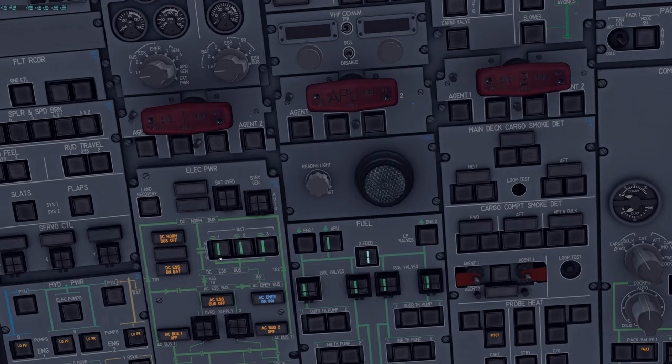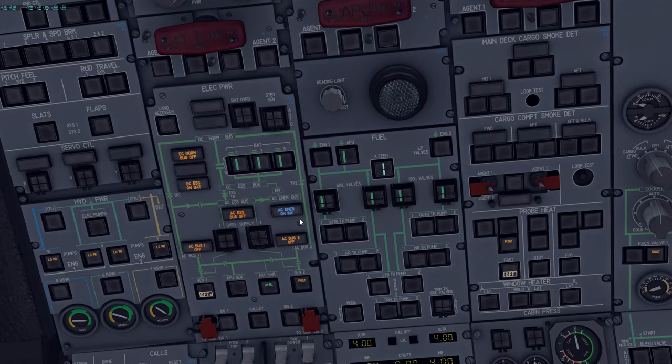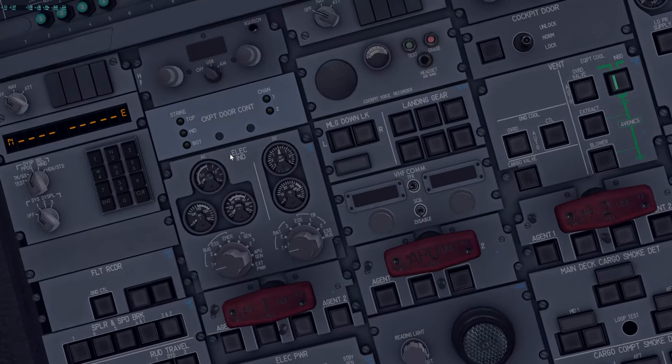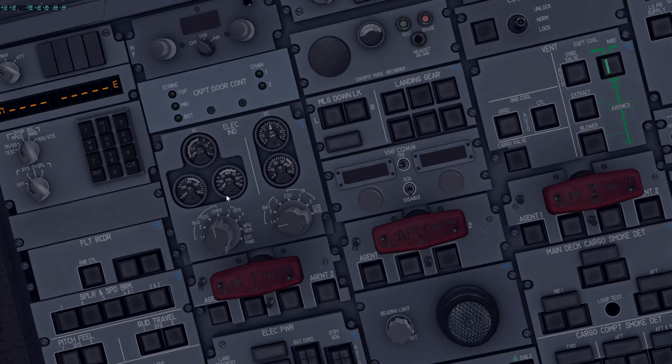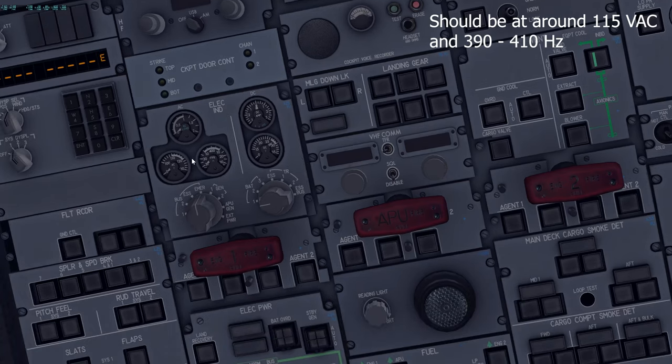Once voltage is confirmed, select all three batteries to NORM and verify the flow bar lights are all illuminated. Then check: the AC Emergency Inverter blue light is ON, and the DC Central on BAT light is illuminated. We then go to the AC panel to verify the emergency bus has voltage and frequency within white ranges — this isn't fully simulated in version 1.03 yet.